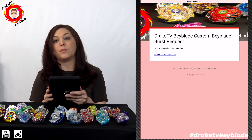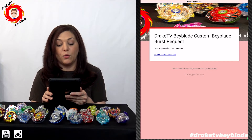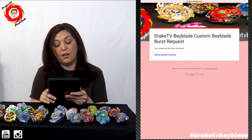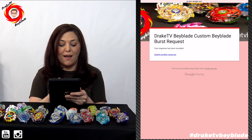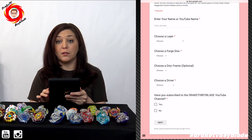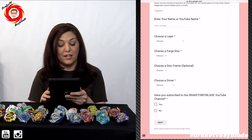We will get your request and it will be in one of our next videos. Now, if you would like more than one battle or custom that you would like to submit, just click 'submit another response.' And like I said, if you don't have an opponent, we will choose one for you. But if you just have a Beyblade that you would like to see in one of our battle request videos, then go ahead and just submit one.